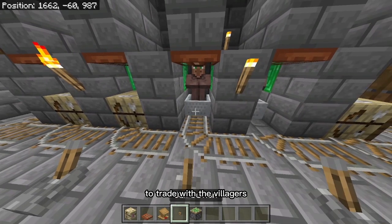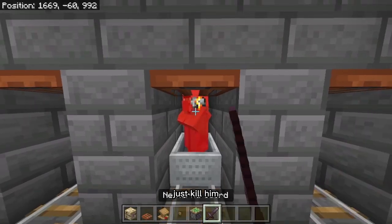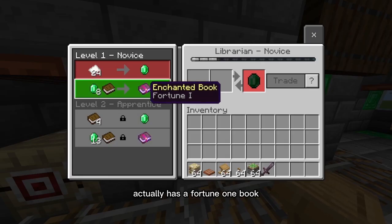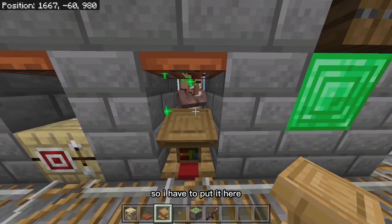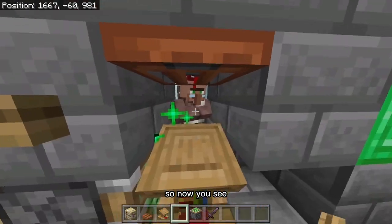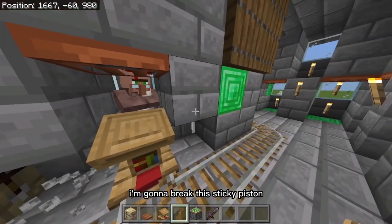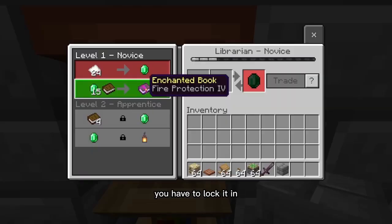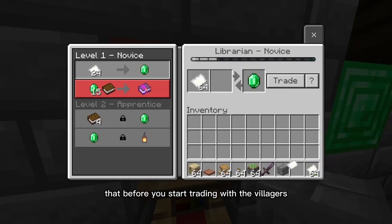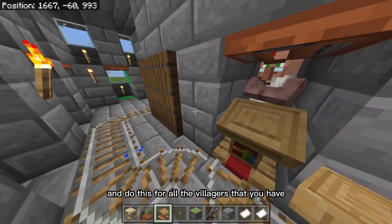Now let's say you want some librarians to trade with the villagers. Let's put down a lectern and see who it gets assigned to. If you see a green one dressed in green like this, just kill him — he's going to cause you too many problems down the road. This one right here has a Fortune I book, which is unfortunate. If you want to reset his trade, break the block next to it, put a sticky piston here, break this block, and put a button up here — now you see he's going to reset the trade. Fire Protection IV — that one is pretty good. To lock it in, you have to give him 24 paper. It's important to note that before you start trading with the villagers, you have paper ready to lock in the trade. Once you trade with him even one time for one emerald, he will never change this trade. Do this for all the villagers that you have.